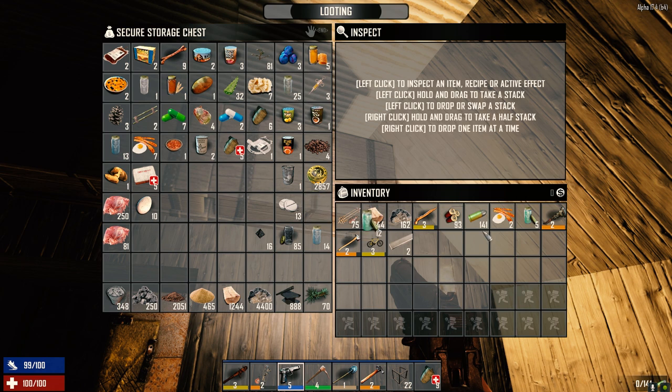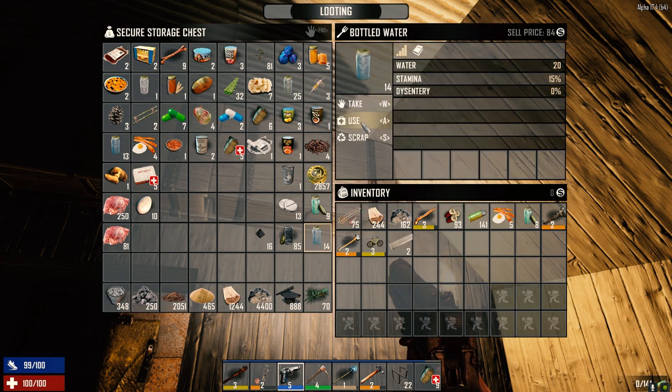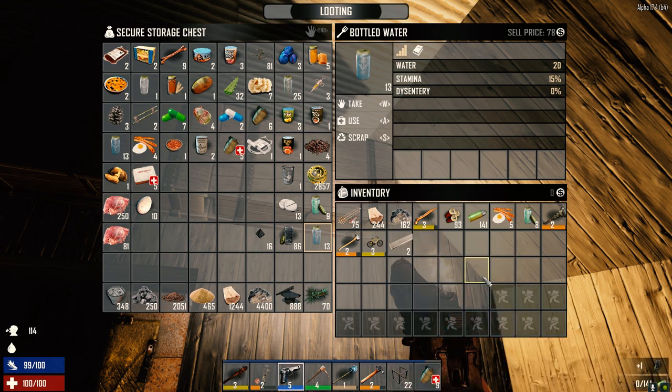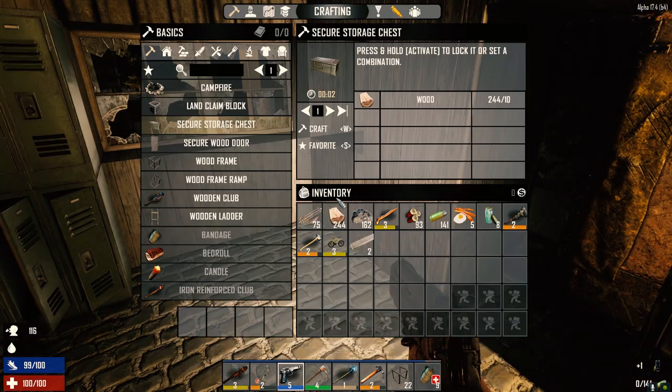Let's grab a little bit more of our supplies here. Do we have any bacon and eggs? We do. Let's take all three of those and a couple more of these. So that should be good for today. Let's take a drink of this. How are we doing? 112, we got lots. So we're going to go and pick up our airdrop that we didn't get a chance to do yesterday.